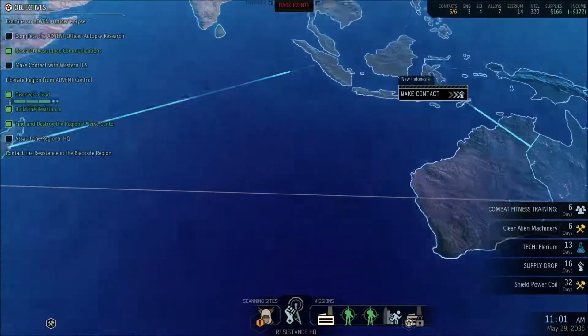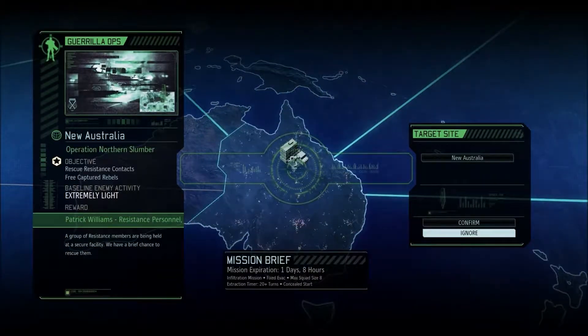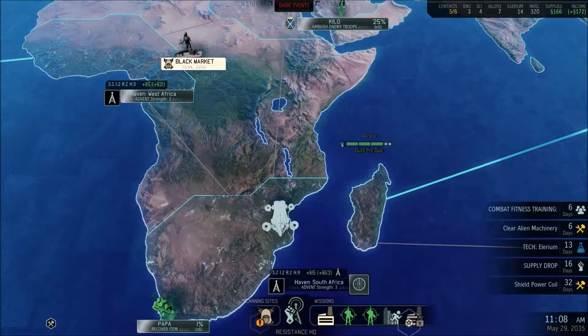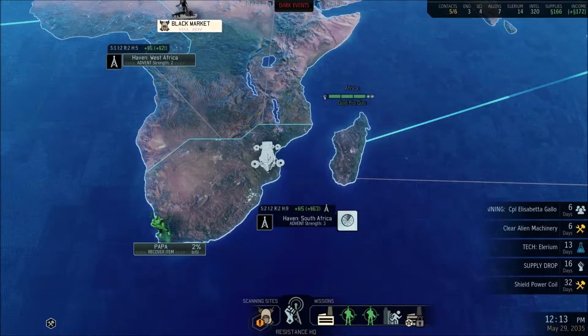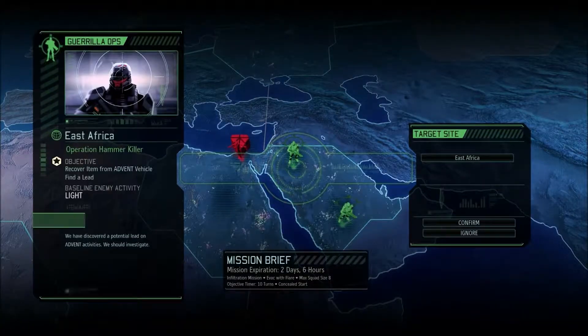Actually, if I come back to this mission, I do have enough people to do it. But now that I'm looking at it, the rewards aren't really good enough. Usually missions that I do where I don't have time to infiltrate are missions for supplies, because I'm really low on supplies all the time. I'm not going to risk my soldiers for some resistance personnel when someone could possibly die and someone will definitely be injured, especially when I have all these other missions coming up.